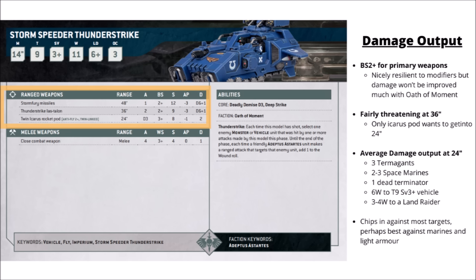For its weapons, it gets three different guns: one set of Stormfury Missiles, one Thunderstrike Las Talon, and one Twin Icarus Rocket Pod. The two more exciting guns have a range of 36 inches, so you can hang back and stay safe early in the game and then move up to 24 inches later. The Stormfury Missiles are basically the same profile as a Las Cannon — Strength 12 and Damage D6 plus 1. The Thunderstrike Las Talon is Strength 9, AP3 and Damage D6 plus 1, a little bit less good against high toughness vehicles. The Twin Icarus Rocket Pod is D3 attacks at Strength 8 and Damage 2, with full rerolls to wound from Twin-Linked and Anti-Fly 2-plus.